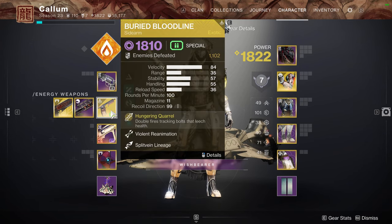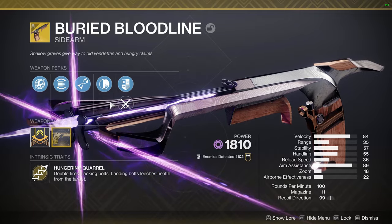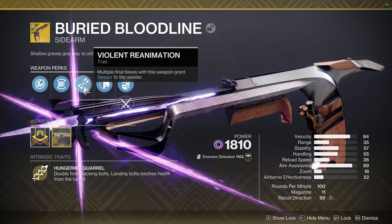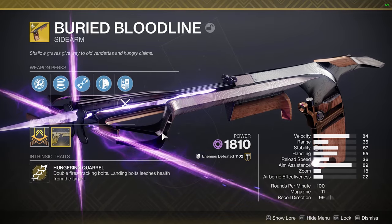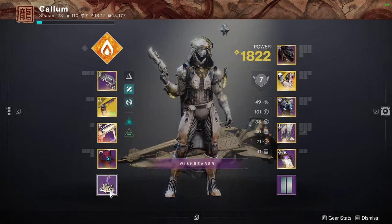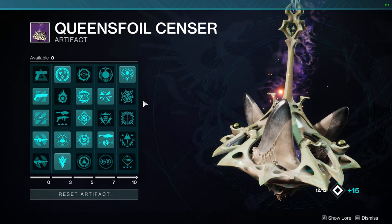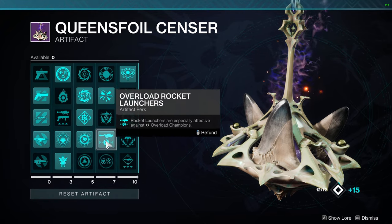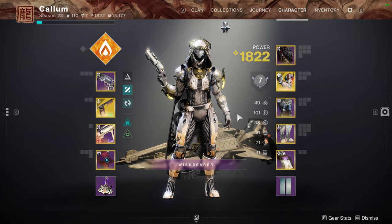And then Buried Bloodline. I love this gun. I feel like a lot of people sleep on it. It's not like it's insane or game-breaking, but it just provides such good benefits for a sidearm and for an exotic in general. You get Devour on any class that you want, and the Catalyst makes it so that when you have Devour, you weaken enemies for a 15% damage bonus on a hit. Then you pair that with whatever heavy you want. I'm using a Rocket so I can take care of Overload Champions in the Lost Sector.